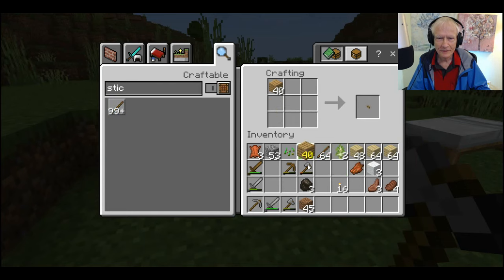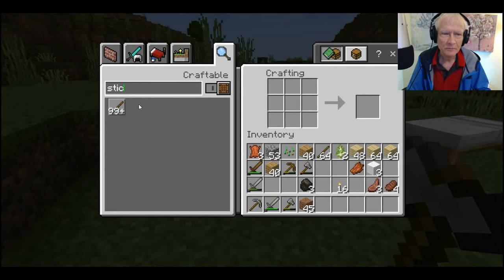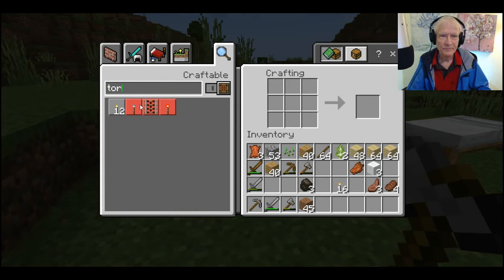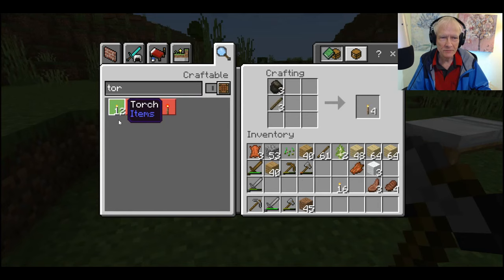Okay, that's enough for now. Now what about torches? Okay, now it's coming back — good, good. I can use charcoal to make torches — charcoal and sticks. Gotta write that down.